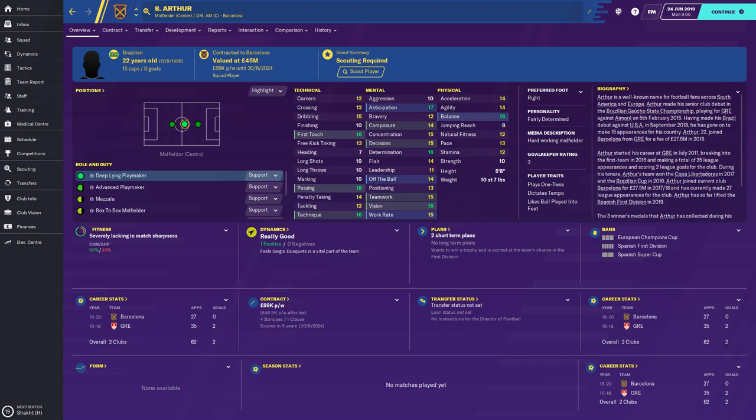Being five foot eight, he's not going to be climbing up there in the air anytime soon. His technique, vision, determination, first touch, and balance are all 16. He's got anticipation rated at 17, and quite impressively his passing is rated at 18 — one of the best in the game.